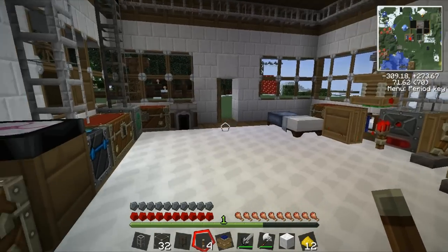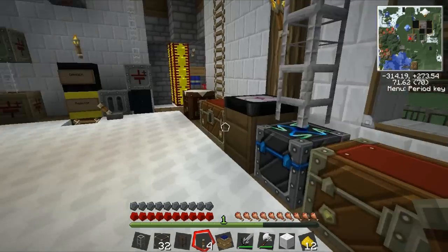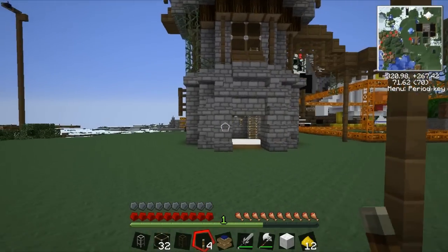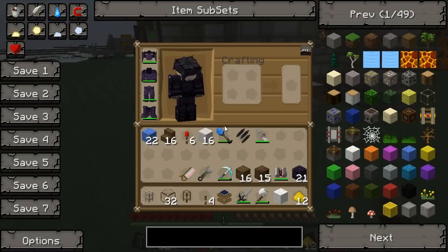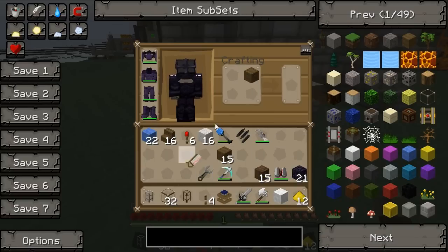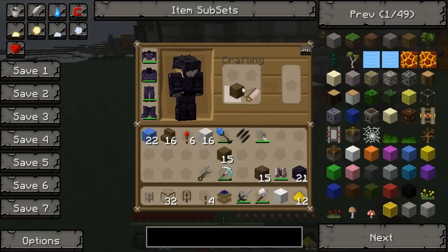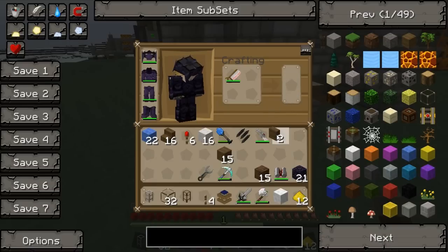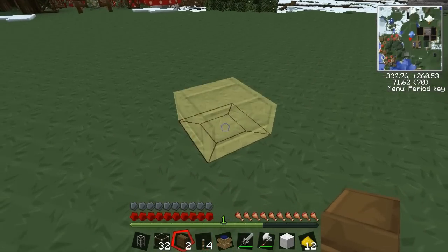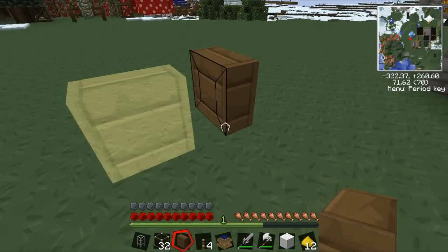It basically allows you to cut blocks up into smaller blocks. So let's get some wood out. I've got some wood - grab a bit of dirt and I can make a nice little flower pot outside my tower. What you do is, say I wanted to cut a block of wood in half - you put it in the crafting bench with the saw. Now that will cut it in half vertically. So I can cut that in half vertically, and that makes two of these. You've got this kind of interface for putting them down - you can put them flat like a half block, or you can put them like that.